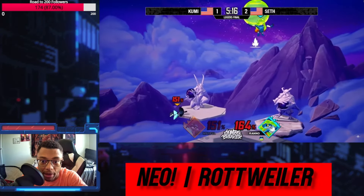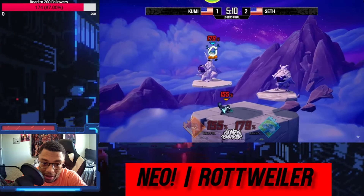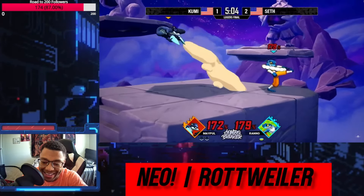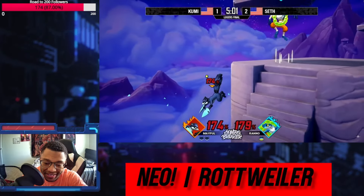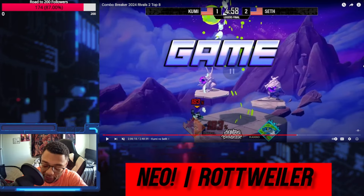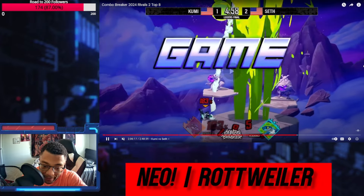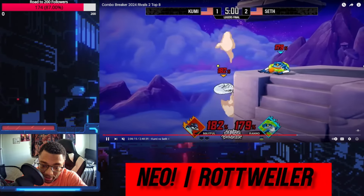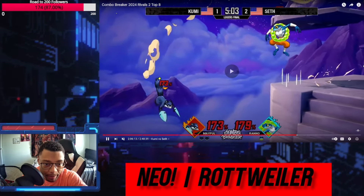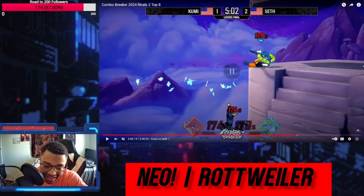Bubble save. He puts another one up there to reset it, and there's a second bubble save. I forgot about this moment — this is crazy. Getting edge guarded, nice tech. Looking for a third bubble save, a third Maple up B, and you almost live it because of the bubble. Sometimes Maple is so annoying off stage. She's supposed to have a bad recovery, but Kumi's playing with her options so well that it doesn't look like a bad recovery.